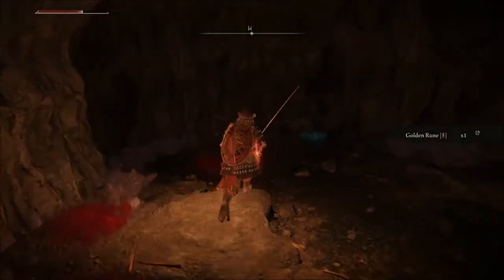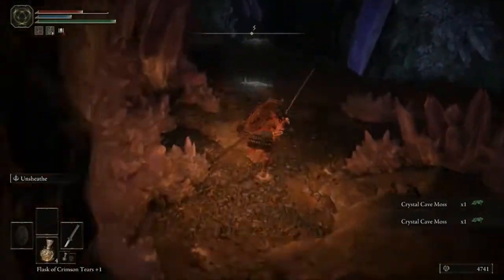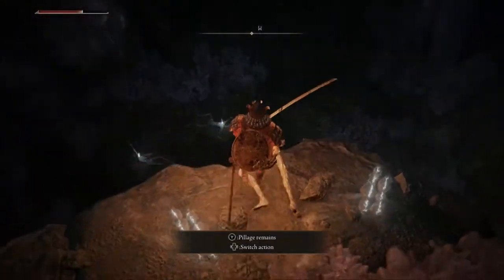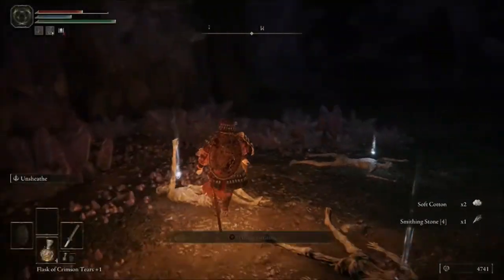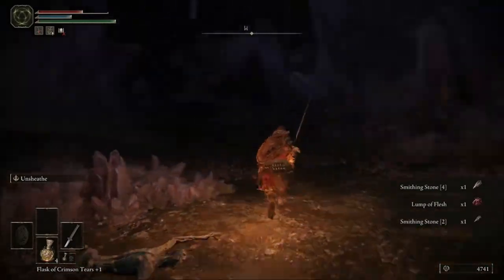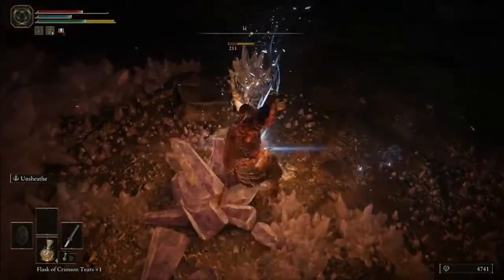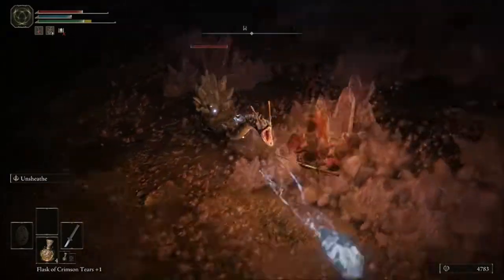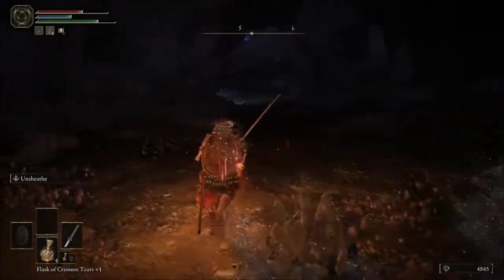The Winged Sword Insignia increases damage as you do more attacks. From here, you have three enemies left before the boss fight. Go here, drop down just below, pick up this item, and then three items down below are actually pretty safe to grab as well — you get a Smithing Stone 2, a Lump of Flesh, and a Smithing Stone 4. Then you'll have these three enemies right here. They are pretty easy to just sidestep their magic attacks, but watch out because they can jump in close distance. From here, you actually have the boss fight just ahead.